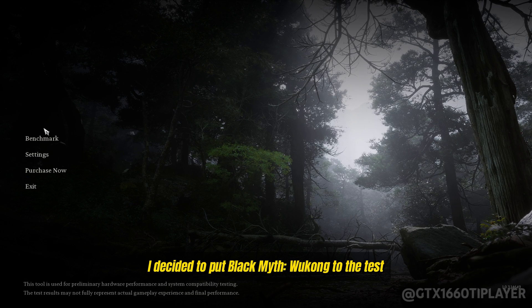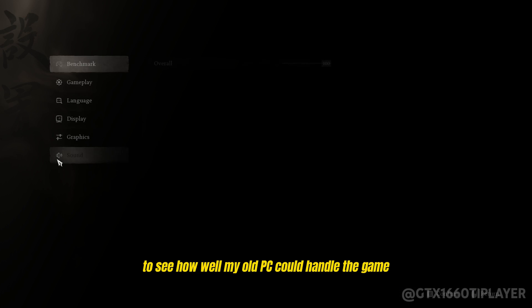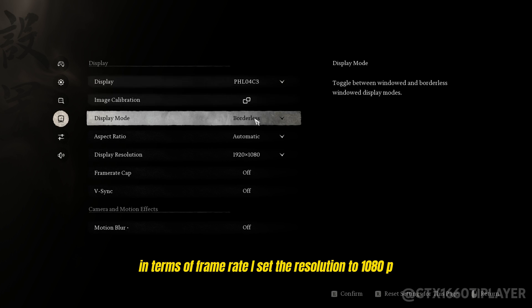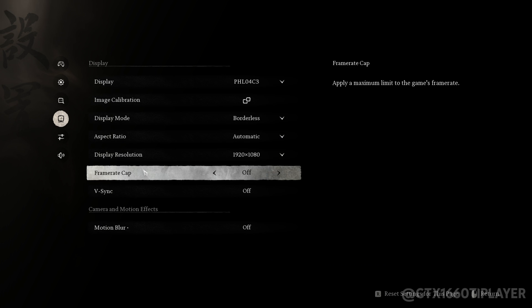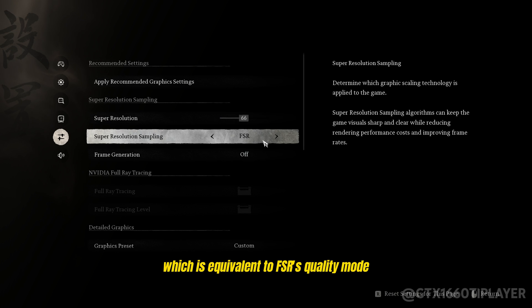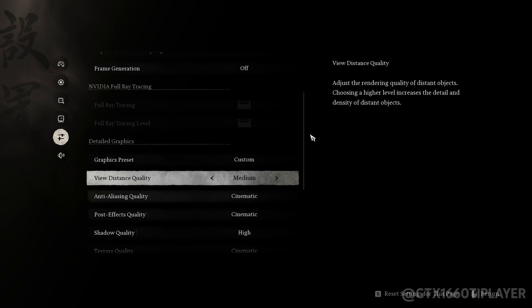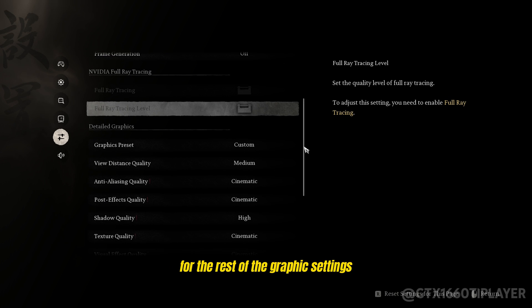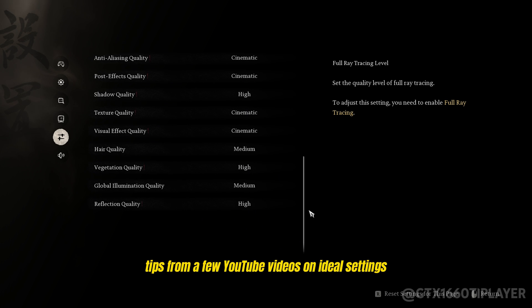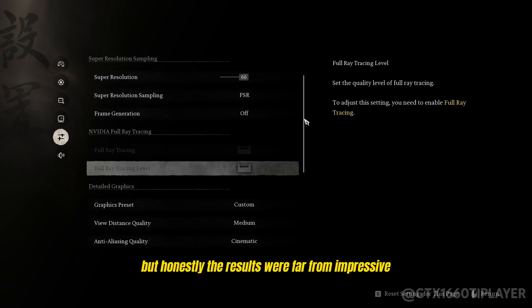I decided to put Black Myth Wukong to the test using the benchmark tool available on Steam to see how well my old PC could handle the game in terms of frame rate. I set the resolution to 1080p, turned off motion blur, and selected a super resolution of 66, which is equivalent to FSR's quality mode. For the rest of the graphics settings, I followed tips from a few YouTube videos on ideal settings, but honestly, the results were far from impressive.